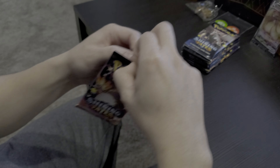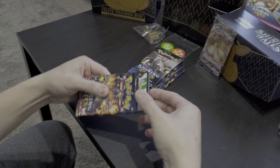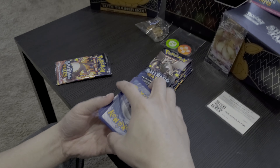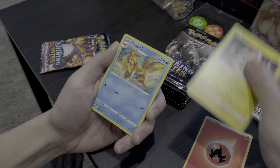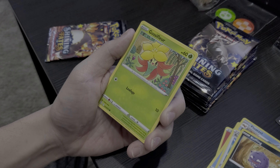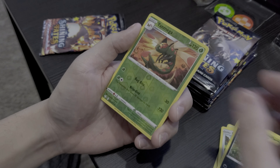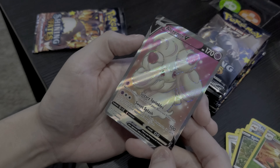This is my first pack. Code card for you guys. Fire Energy, Rotom, Float Cell, Rusted Sword, Koffing, Gossiflueur, Rollit, Q Font, Spinarak — and the reverse is a Yanmega. And we also got an Alchemy V. Nice — that's a great first pull.